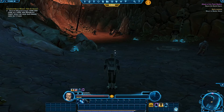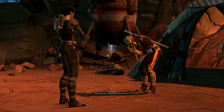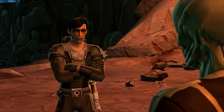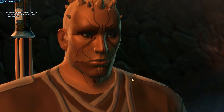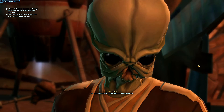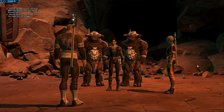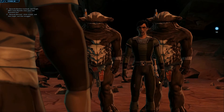Those guys aren't attacking. Let's find out who to talk to — Aharo and Kalaf. In the cutscene: the enemy says the order must evolve and the Padawan is weak. A Jedi intervenes: 'Step away from that Padawan.' The enemy refuses surrender. I try to stay good: 'I don't want to hurt you.' But they attack anyway — alright, let's get it on!